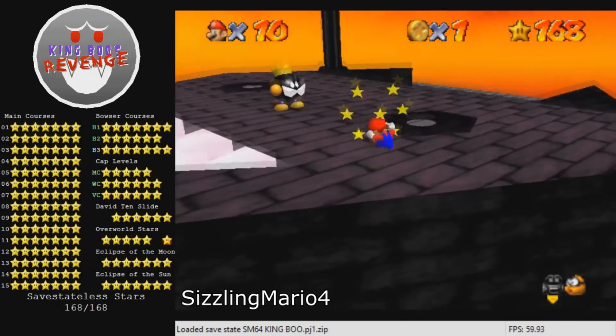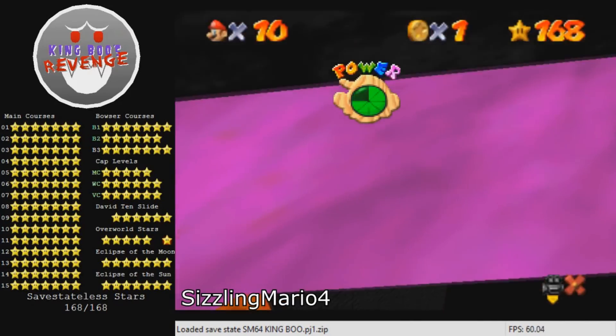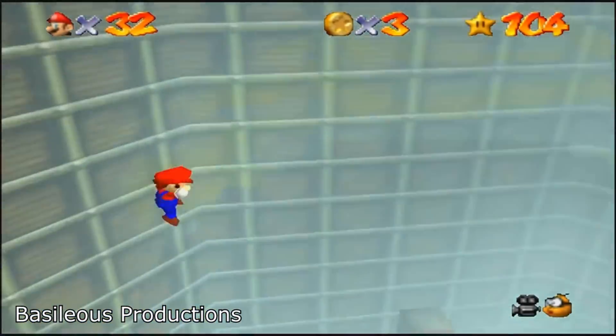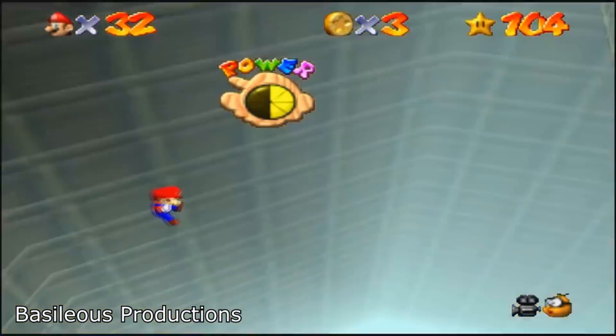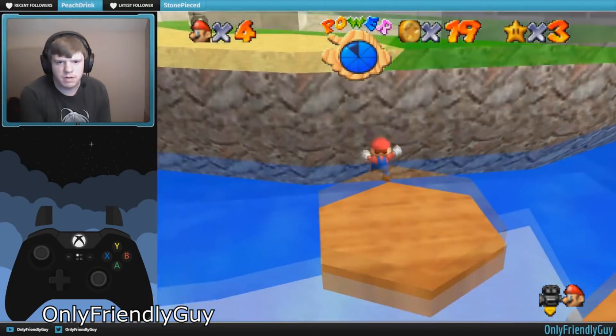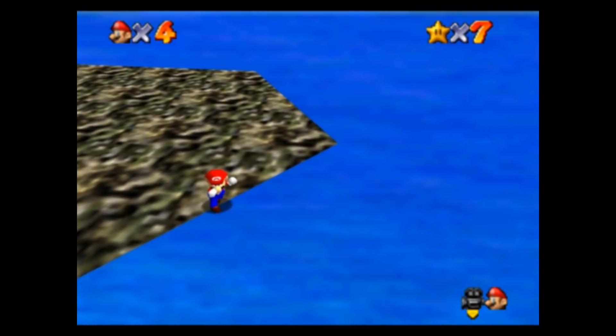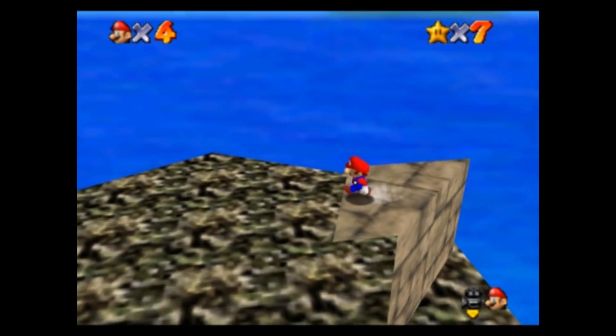If you've ever played a Mario 64 romhack in your life, you've probably encountered an invisible wall like this before. It even happens in the original game. Now there are two types of invisible walls: the ones at the end of the level boundary, and the ones above the ceiling.